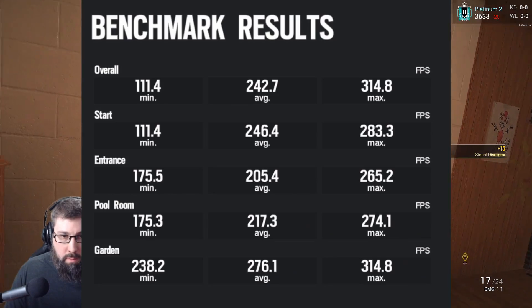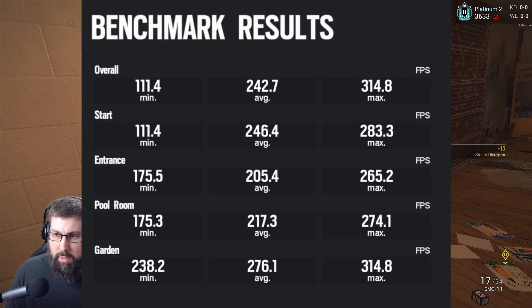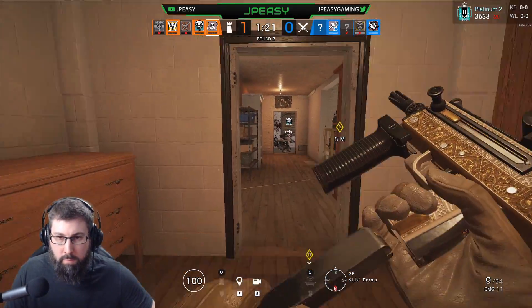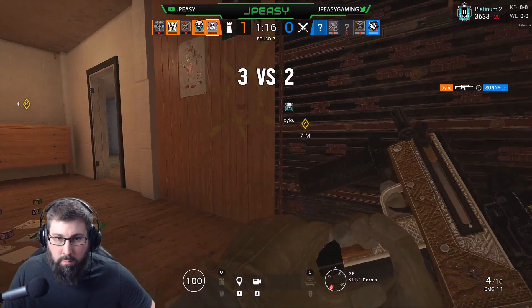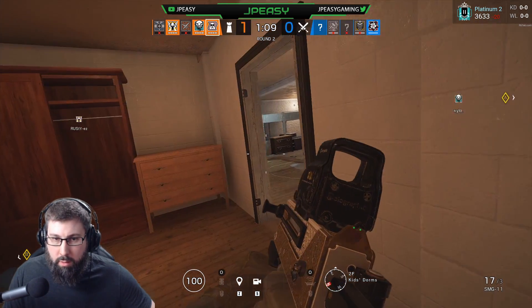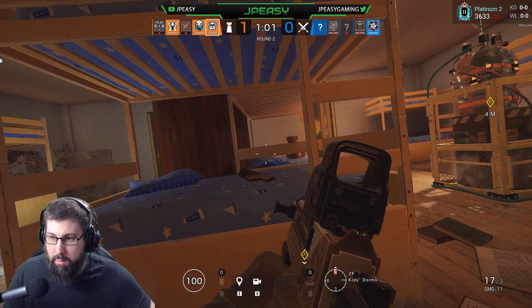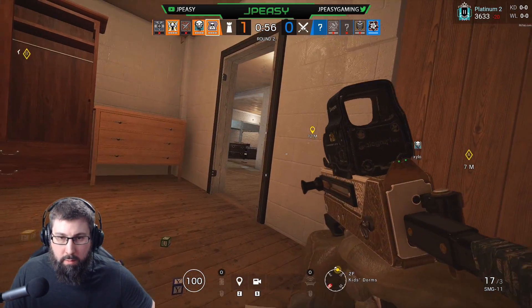When I run tests like the benchmarking tool, the number I focus on isn't the high FPS count for that sweet flex, but instead the low number to see how my system dips under the highest stress. This number is the baseline you want to know in order to understand where your system will be consistent — a frame rate you can achieve no matter what the game throws at you. Once you figure out your lowest number, you want to set a frame limit. This can be done in one of two ways I recommend: one is built into Siege but isn't perfect, and the other is a third-party tool that's a little more complex but offers a perfectly smooth frame timing.